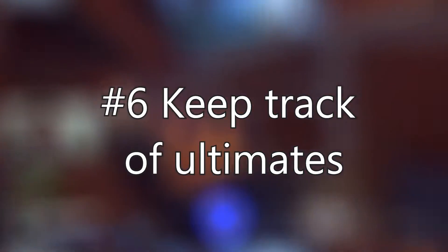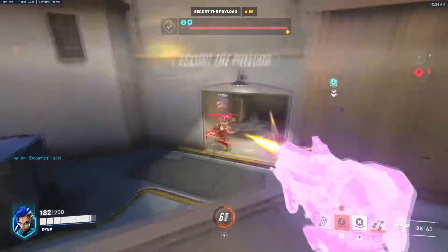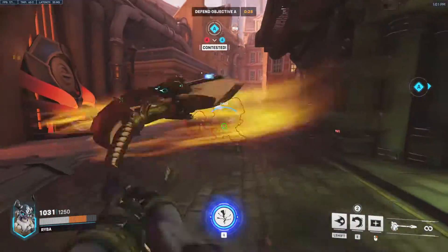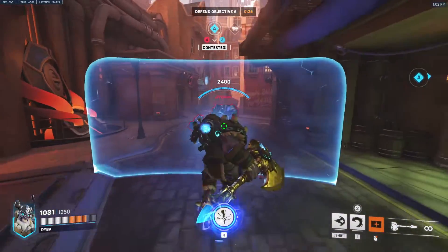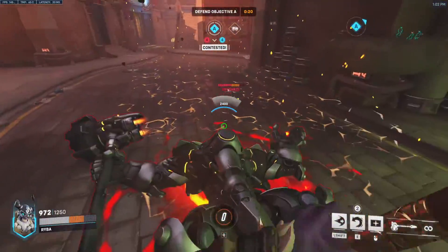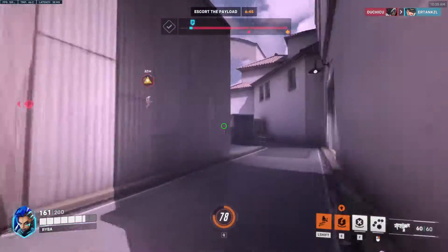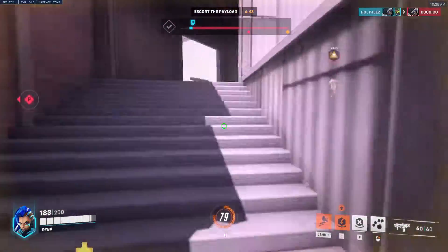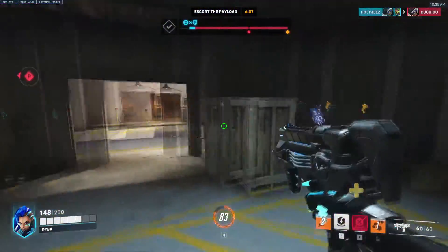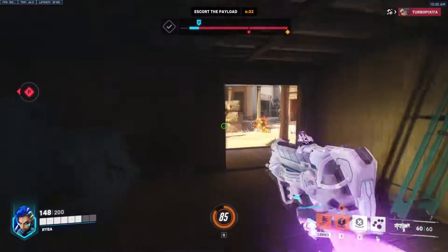As you climb the ranks, it's important to keep a mental note of enemy ultimates. Try to estimate when the enemy team has their ultimate ready — especially if they're playing the same character as you, meaning they likely have it too. If a particular ultimate counters yours, like Transcendence or Lúcio's Sound Barrier, keep an eye out. If you see them use it, save yours for the next fight since you know they won't have it built up yet.